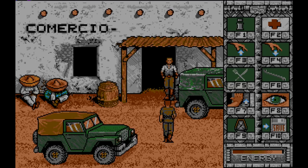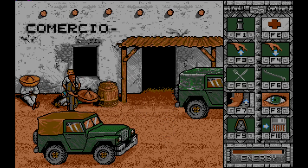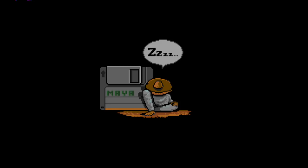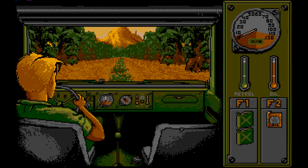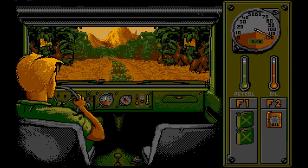We're immediately hindered by this shady-looking bearded rival turning up to bother us. He'll occasionally appear throughout the game as we explore and try to pick a fight, and you can punch back, but you can only knock him out temporarily. Just now we're going to be the bigger man and just ignore him and climb into our jeep to head to Uxmal. I'm going to pronounce everything in this game wrongly and I'm sorry.